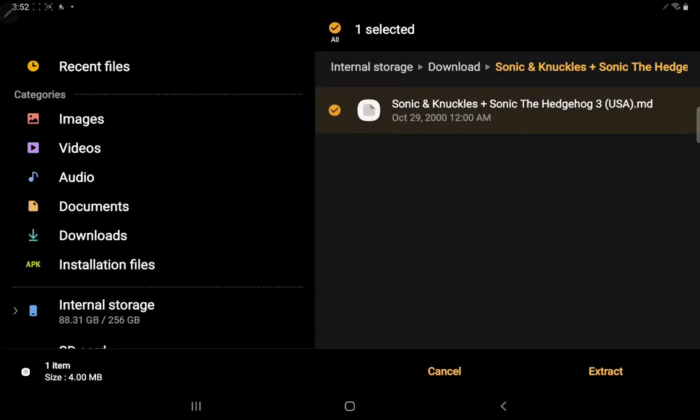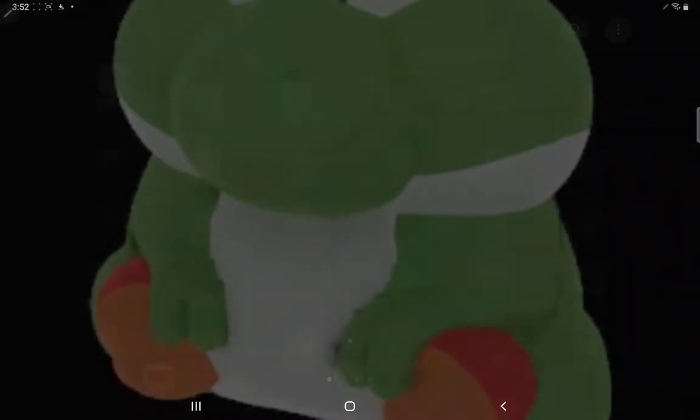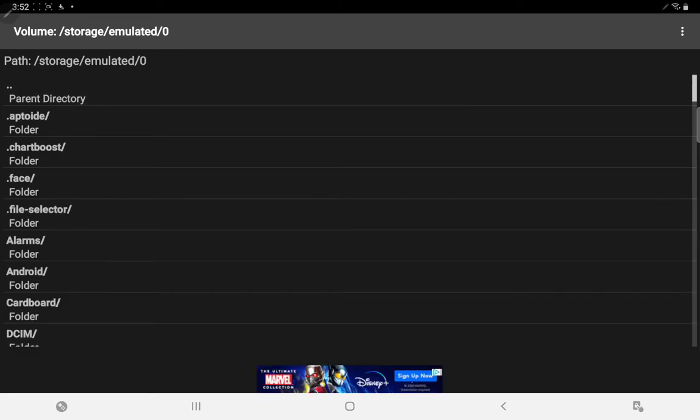Also, Wii files take up a lot of space, so if you have a Wii emulator you're gonna have to have an SD card, or like my tablet — 256 gigabytes of storage. Okay, let's just actually play the game now.